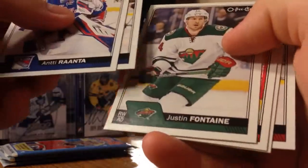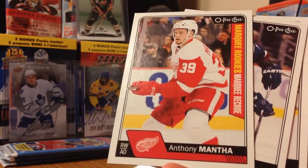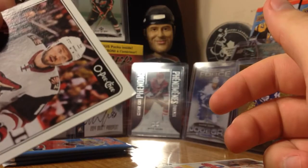There's a decent one - Anthony Mantha marquee rookie! Blake Coleman and Max Domi with a dinged corner - what the hell.